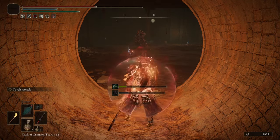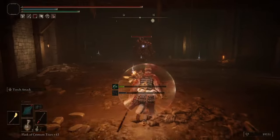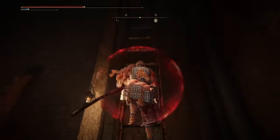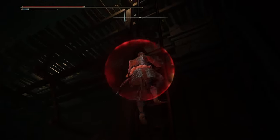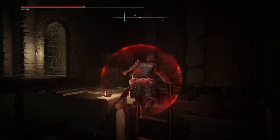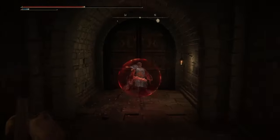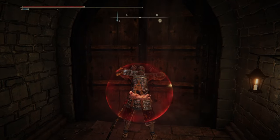Now you can go two ways here: you can defeat the guy or go up the ladder. I would suggest you just go up the ladder. Climb up the ladder and what you will do then is open the door — which I mentioned at the beginning of the video — so that in case we die in the game, we can quickly go back.